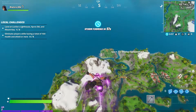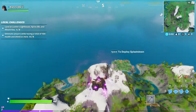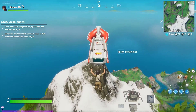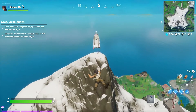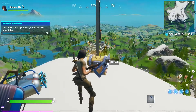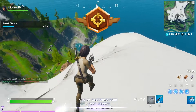Now I'm going to show you where you can find the other two, so stay tuned. The second location is Mount Kay, which is located right on the right side of Misty Meadows — it's one of the highest mountain peaks on the map. As soon as I land here, I'll show you where you can find Mount Kay. Boom, there you have it.